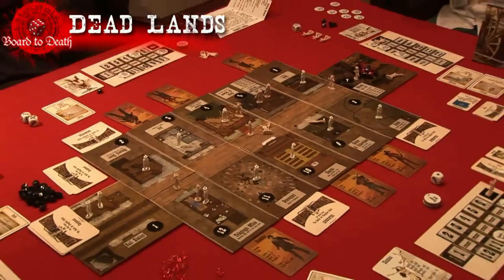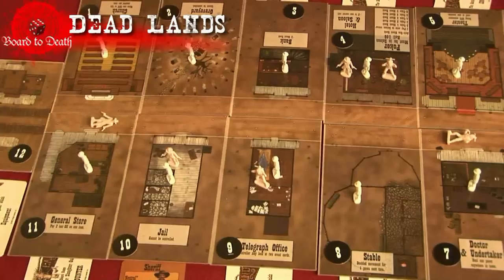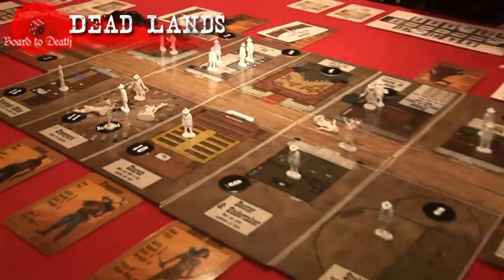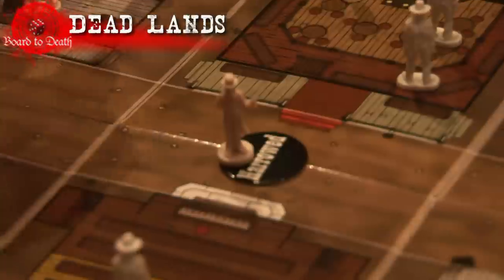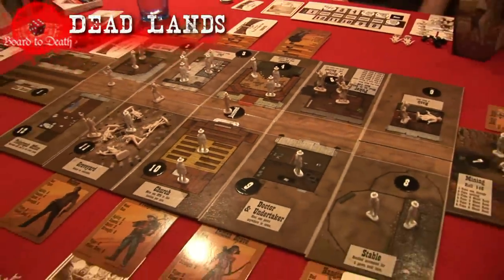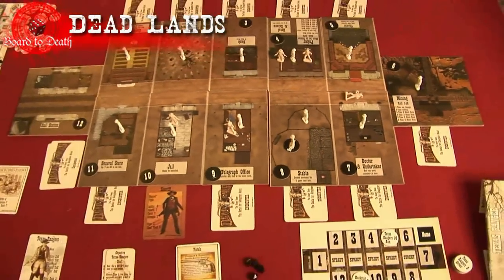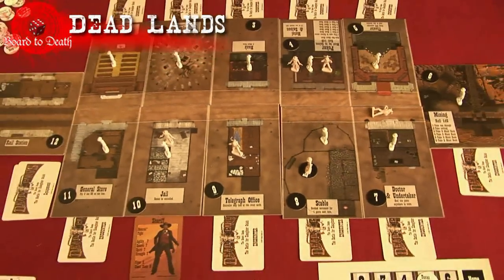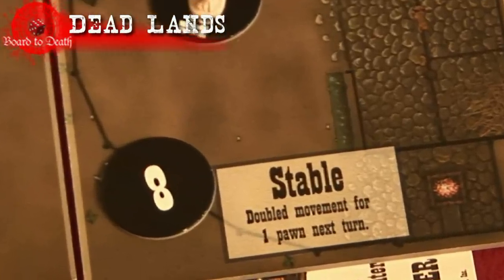Each player's pawn has two hit points. If you get wounded once, put him on his back. If wounded again, put him face down in the graveyard. Some events will raise the dead, which will bring anyone in the graveyard back to life with a harrowed token under them. Zombie pawns can't die anymore, but each of their stats is reduced by one. Most of the buildings will give you abilities if you control them. To control a building, you simply have to have more pawns there than any other pawns, including townsfolk. If you control it, you can use the ability written on the building.